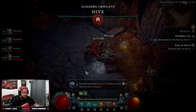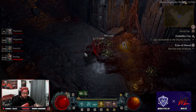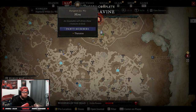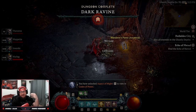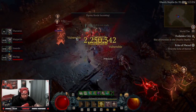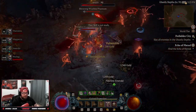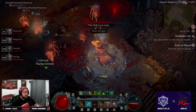Having a full party doing this is the fastest way to complete renown. As you can see, the dungeon 'Hive' completed and I got my Codex of Power for Swelling Curse — and I'm not even in that dungeon. Then +40 Fractured Peaks renown appeared on screen from my teammate completing it. Dark Ravine is now complete too. I'm getting credit for each dungeon my teammates complete. This is by far the best and fastest way.